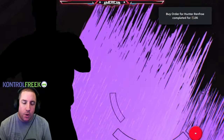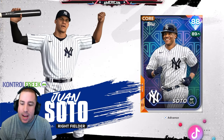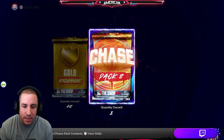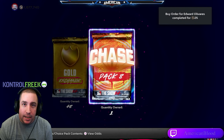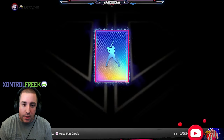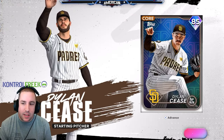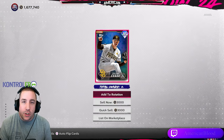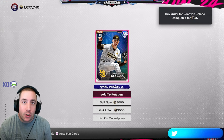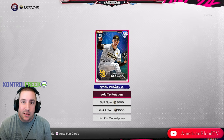We got two chase packs — can we make up for it and beat MLB 23? First chase pack: we get a purple — definitely not gonna beat it. We get 88 overall Juan Soto. Not terrible, got some stubs back, but we need a Shohei Otani to possibly match MLB 23. Last pack of the video — another purple: Dylan Cease, 85 overall. That's that.